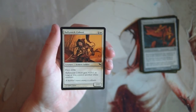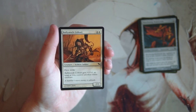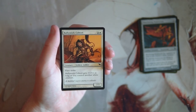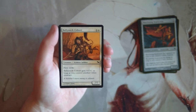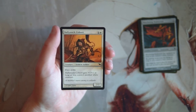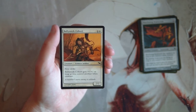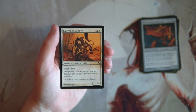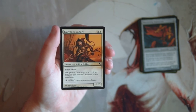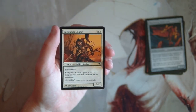Balinok Cohort is a 2/2 for two and a white with first strike, and gets plus one plus one as long as you control another white creature. This is a really good card — a two-mana 2/2 first striker is solid, able to deal with other two and three drops easily. With another white creature it becomes a three-mana 3/3 first striker, which is way above average for a three-drop. I really like this card and would definitely play it.